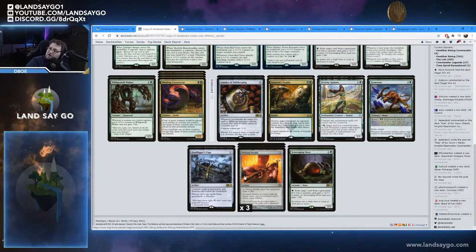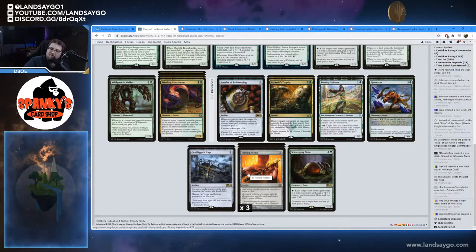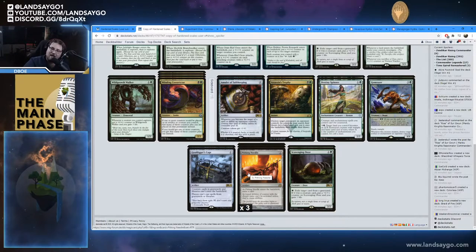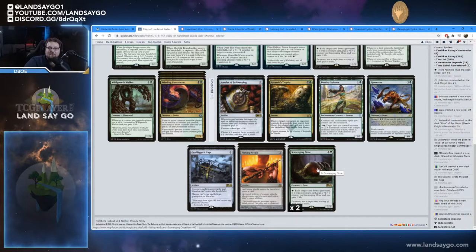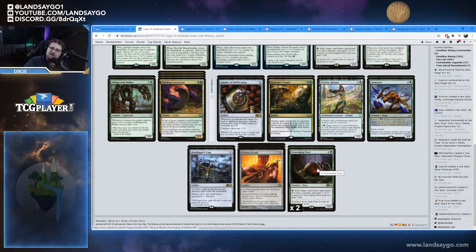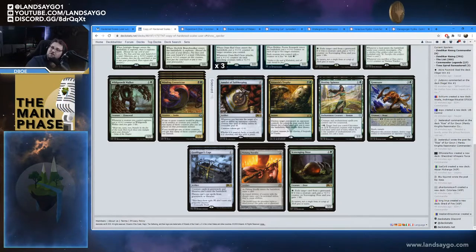We're also running three copies of Pithing Needle. It can stop Elder Giants and other crazy activated abilities like planeswalker abilities, but also things like the Cat/Oven combo — you could name the Cat or name the Oven and just completely shut those off. Then we put a couple more copies of Scavenging Ooze in the sideboard as well. It's good against aggro for life gain, it hates on Elder Giants, and it can just grow larger and larger with all your effects.